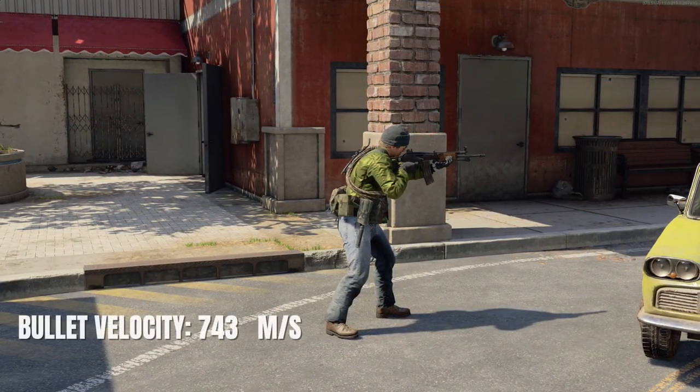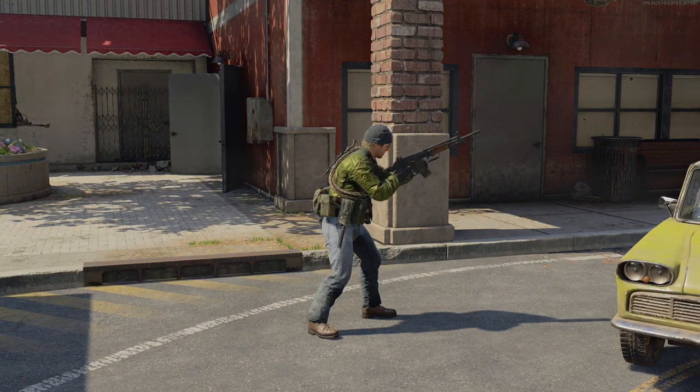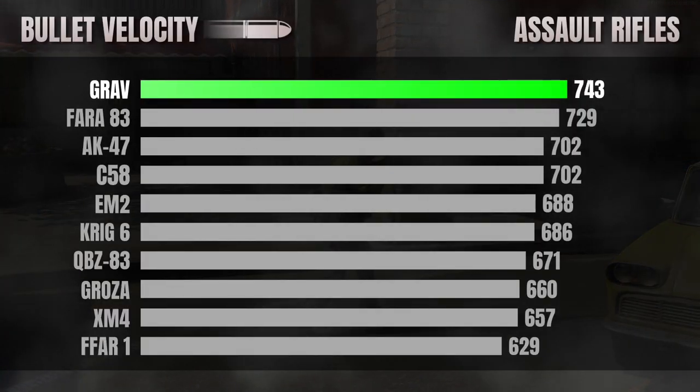In terms of bullet velocity, the Grav is best in class with a default bullet velocity of 743 meters per second.